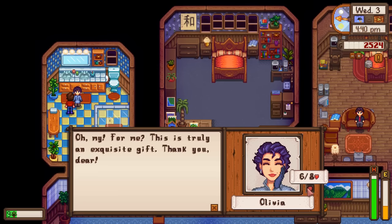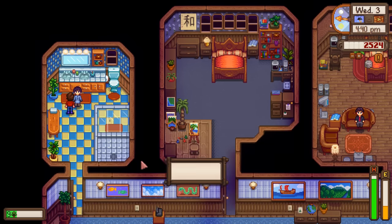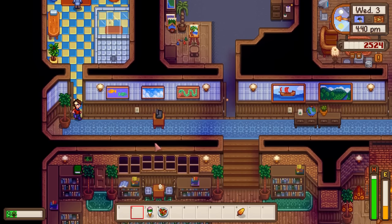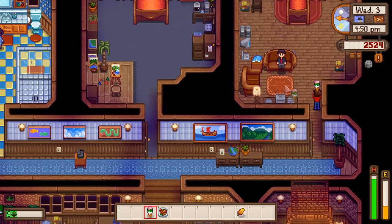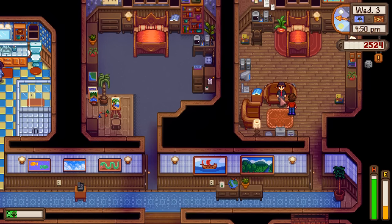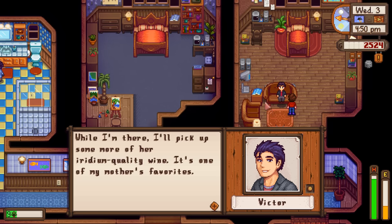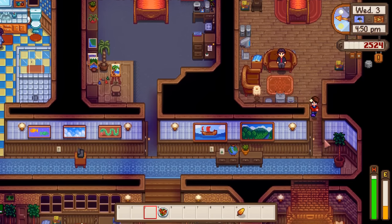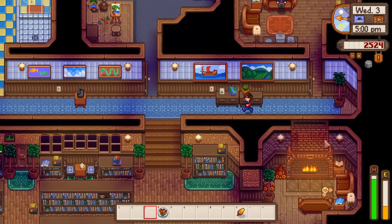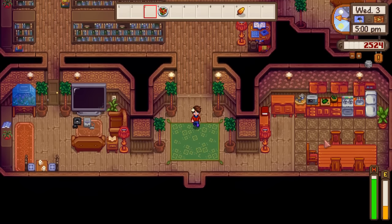Hello Olivia - six hearts, haven't forgotten you. Might be looking at another heart cutscene soon. Gave Victor ice cream. Victor mentions he's going to visit Sophia at her vineyard tomorrow to pick up iridium quality wine - one of his mother's favorites. Crazy that I could theoretically pay a couple thousand gold just to get an iridium loved item.